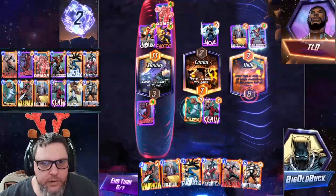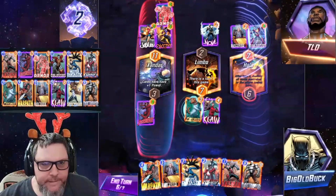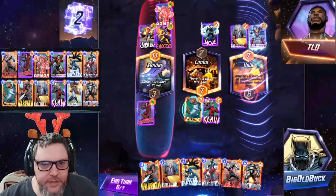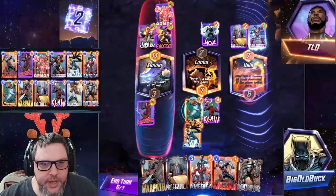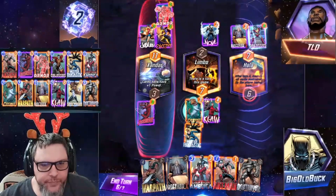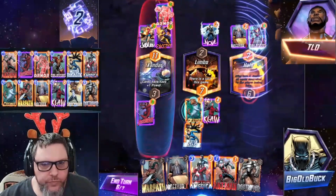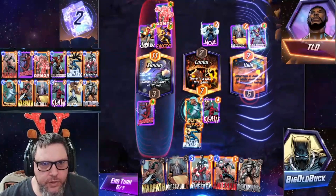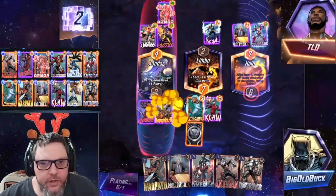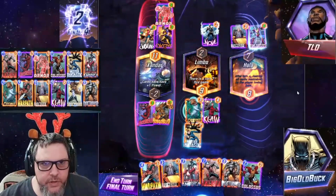We got Destroyer, so we can play him middle on turn seven. I think that's the play. Let's see what he does here. Green Goblin — yeah, that's fine. Then we play Destroyer and I think we win this game, unless he has a way to get rid of Nova that I'm unaware of.